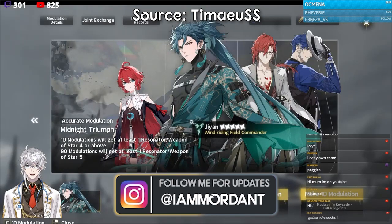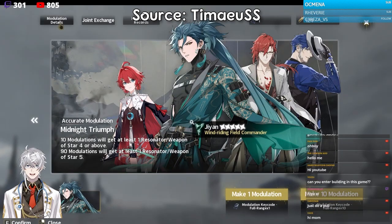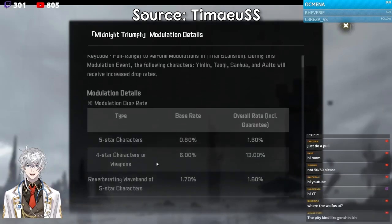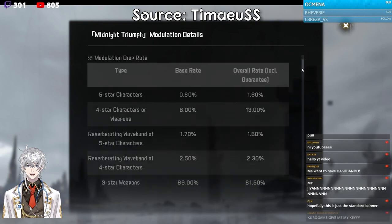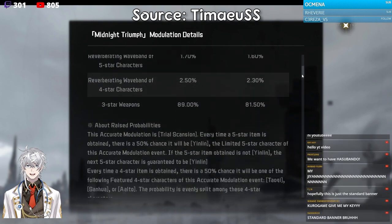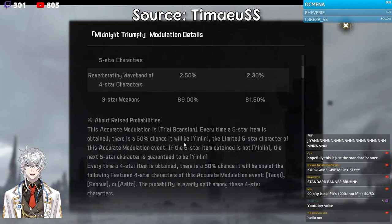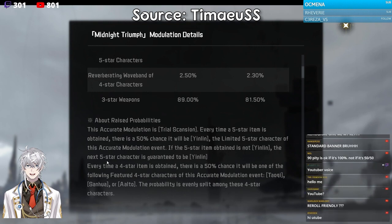The rates for gacha are as follows: you have a 0.8% chance to get a five-star character and a 6% chance to get a four-star character. Every time you do 10 modulations — 10 pulls on the banner — you are guaranteed to get a four-star character and a four-star weapon. You need 90 pulls in order to get a five-star character, and if you lose your 50/50, the next 90 pulls will get you the featured five-star character on the banner.